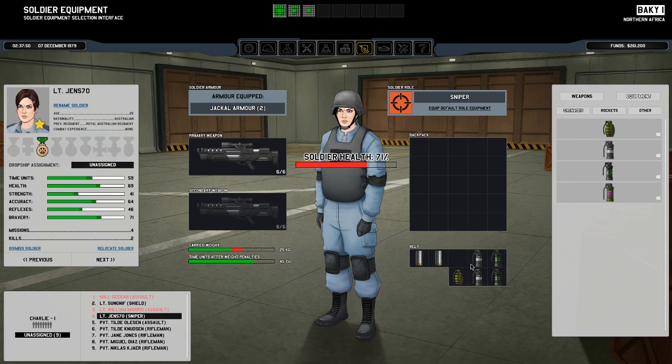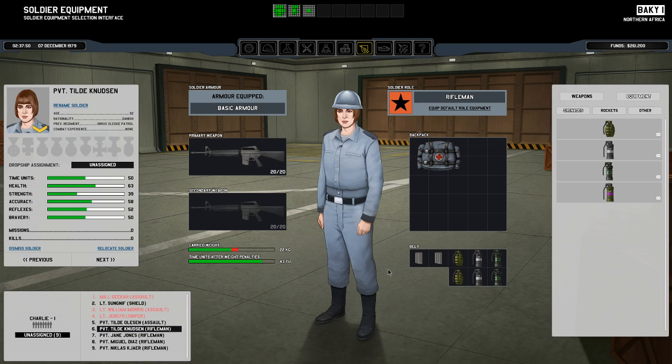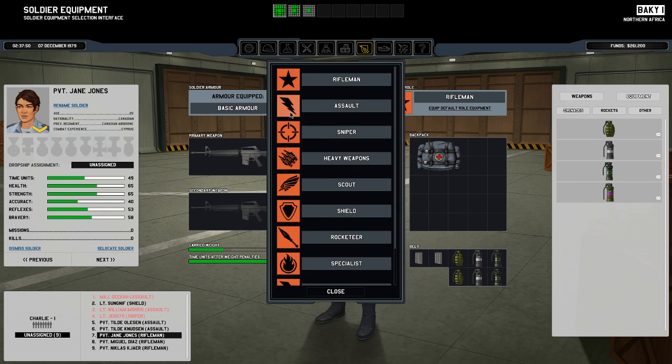We ask him to re-equip a lot of things. Like this. Already equipped. No, that's not a thing, this is a thing. Equipped. That is not a thing, this is a thing.